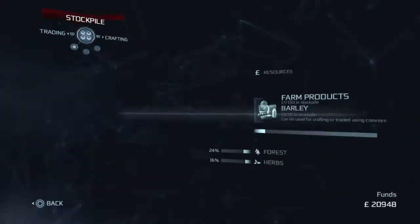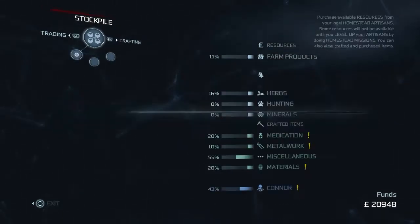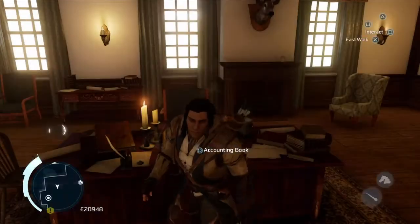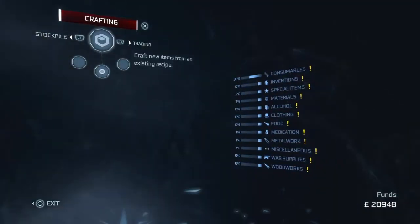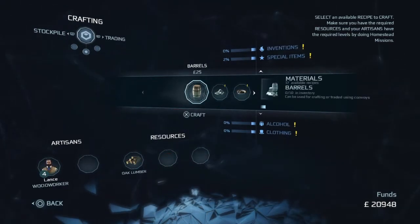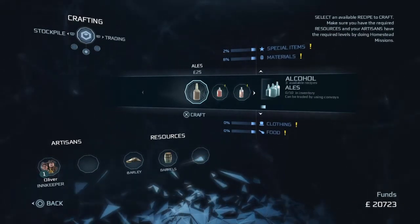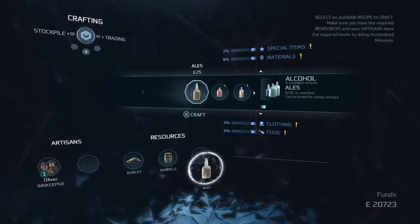And then for barrels you need oak lumber, which we seem to have lots of. So we can't use that. Okay, so go back in. And we need to make barrels. So let's craft three barrels. In fact, we'll craft all the barrels. That's what we did.